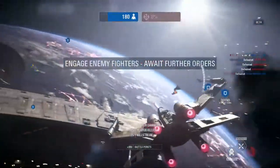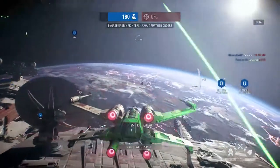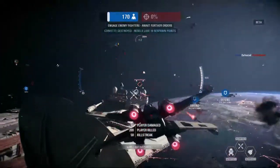Yeah, we destroyed one of them. We did get the one, right? Yeah, we got one of them. Boom! The cruisers are down. I fired my mid-range. I was using the Ion — the Ion thing just destroys them. It's taking damage. Defended. The Ion weapon on the Y-Wing.